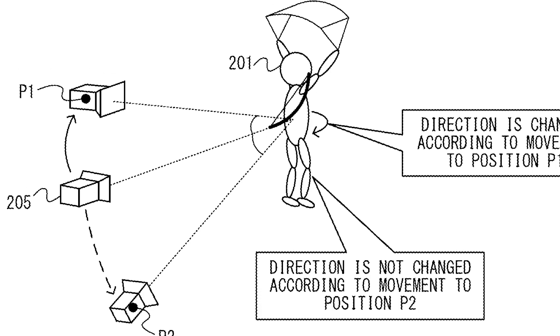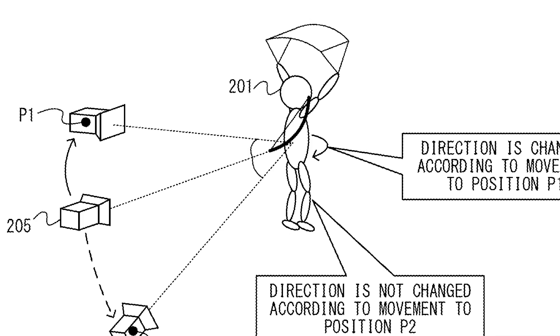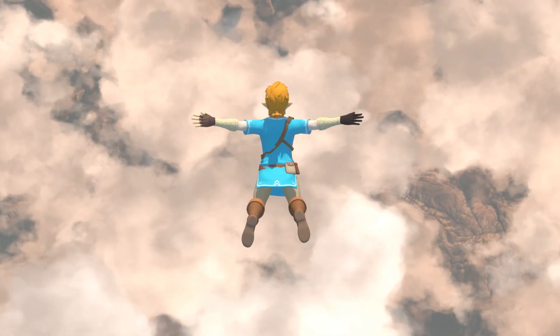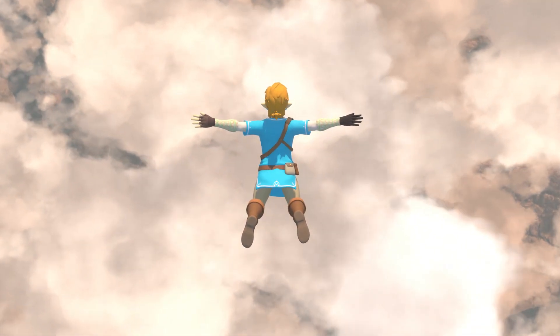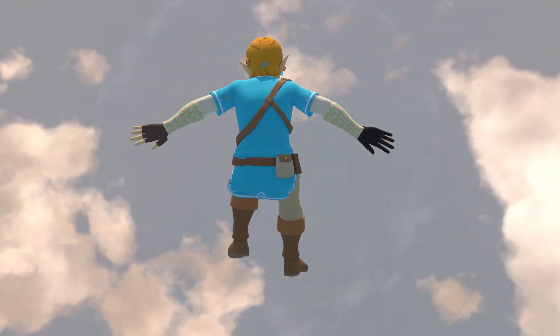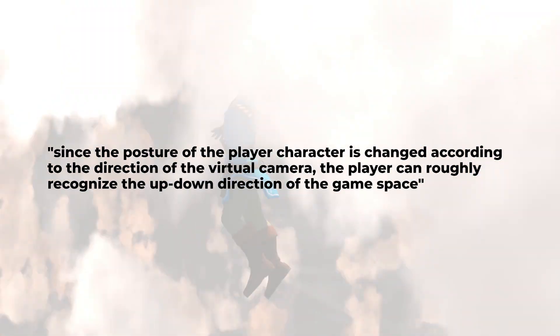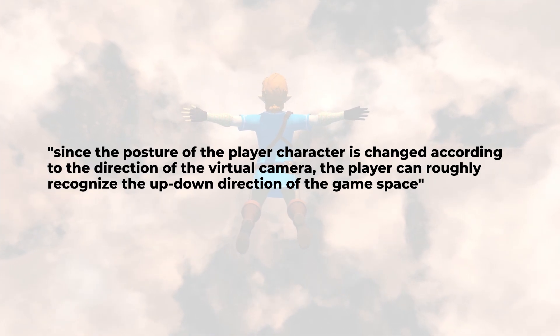The description also states that the camera will react automatically when switching between poses. When going into a dive, the camera will automatically snap into a downward-facing position above the character, giving a clear view of the surface below. Turning around into a backward fall will make the camera move into an upward-facing position right below Link, so you can see what's above you. According to the description, this will make it easier for the player to reorient themselves and get a sense of direction. After the camera snaps into position, it'll likely relinquish control back to the player, who can orient the camera in any direction.